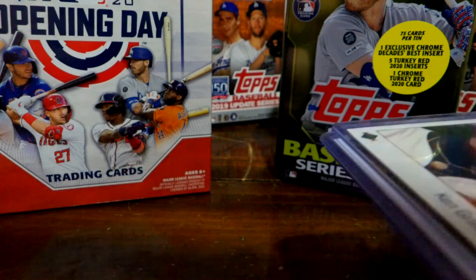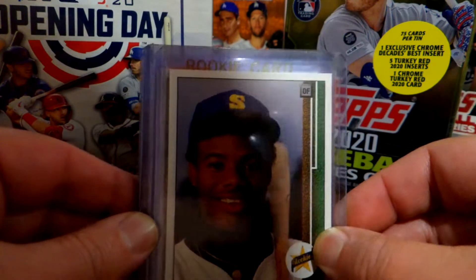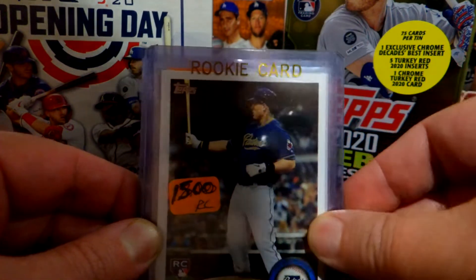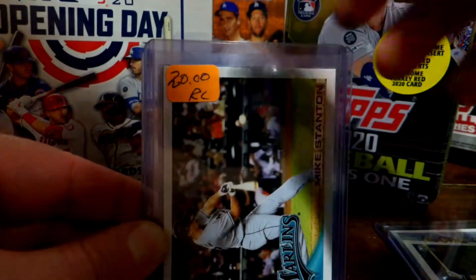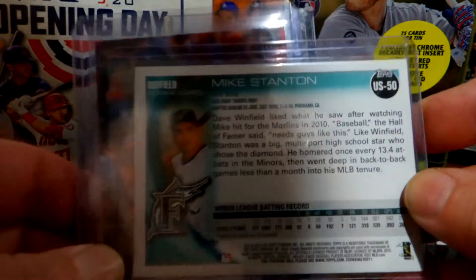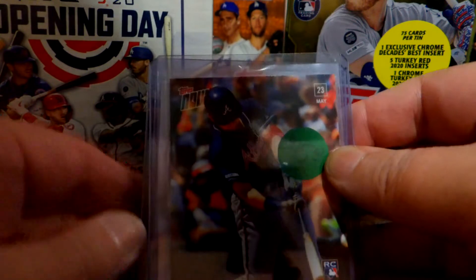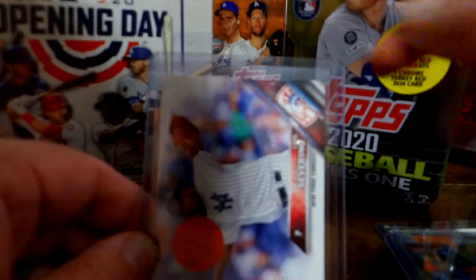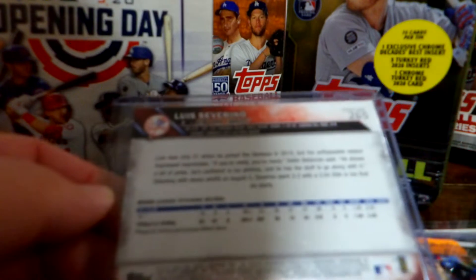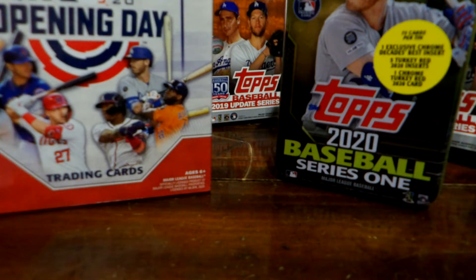Today I picked up some rookie cards to show you guys before we get to the opening. I got this really nice Griffey — a really cool card I was looking for a while. We also got an Anthony Rizzo rookie card, a Mike Stanton rookie — really nice card there. Then we got an Austin Riley from Topps and a Luis Severino rookie card from 2016 Series 1. Really good cards.